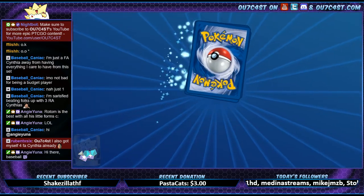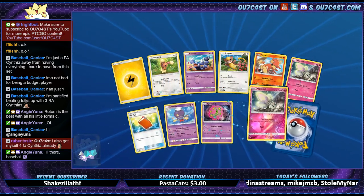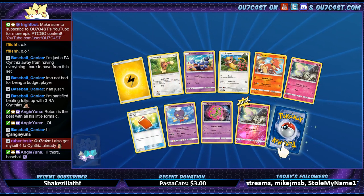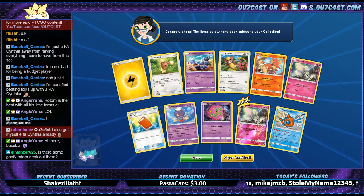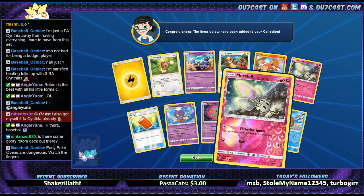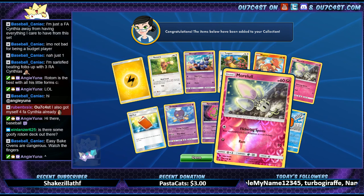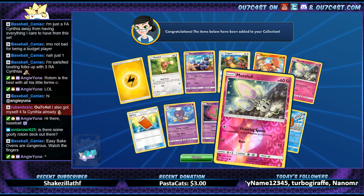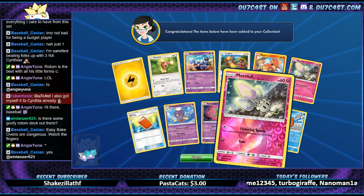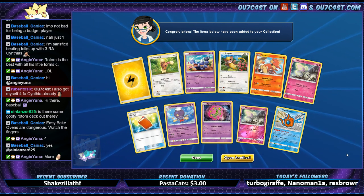You got yourself four full art Cynthias already — jeez! I'm saving the full art Cynthias for the end — I'm going to rig these packs, the last four is going to be all of them. Morelull — the name of this Pokémon is Morelull. That's Twitch's new favorite Pokémon. It's like a tulip with streams coming out of it — I'm guessing that's what Shiinotic evolves from.